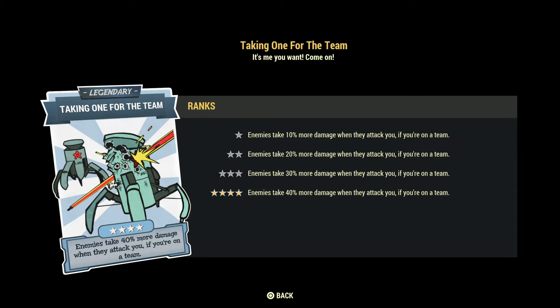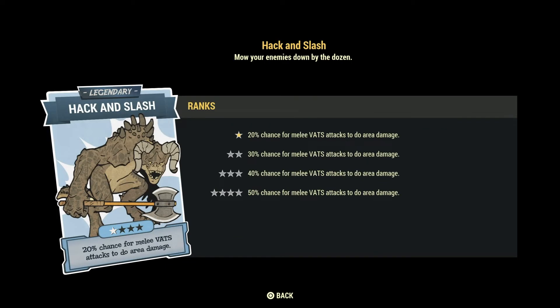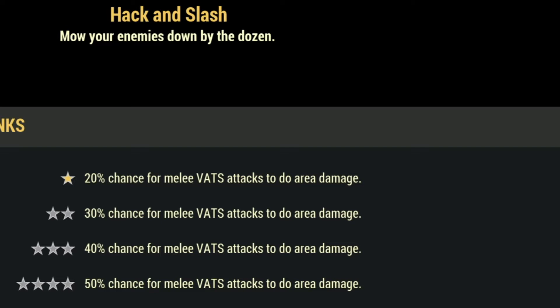Taking One for the Team: enemies take 40% more damage when they attack you if you're in a team. I recommend this for any type of build — range or melee — it makes your character much stronger. I personally use this on my melee build and my heavy gunner build. Hack and Slash gives a 50% chance for melee VATS attacks to do area damage — this is the strongest legendary perk card for a melee build. When you use VATS it has a really high chance to proc and the area effect damage is quite strong.